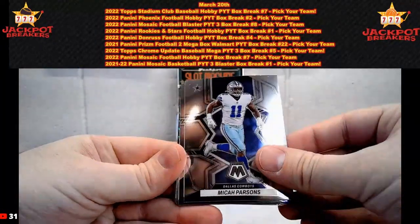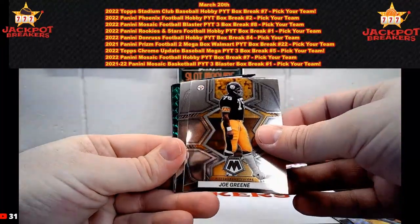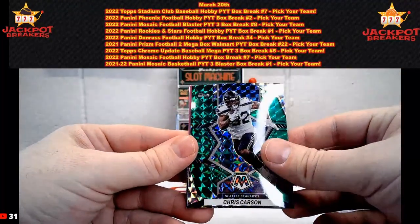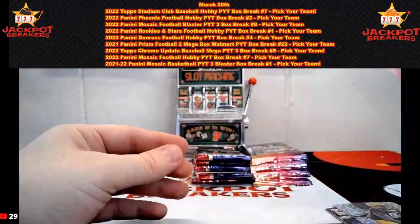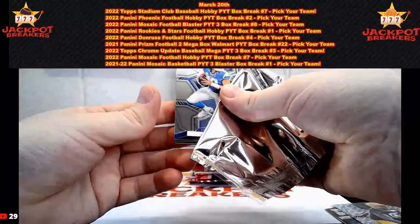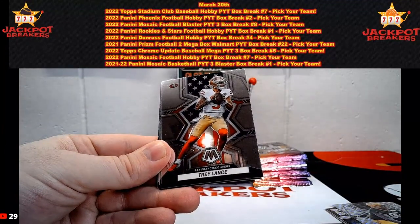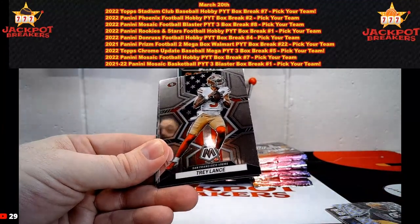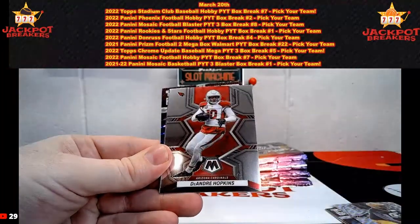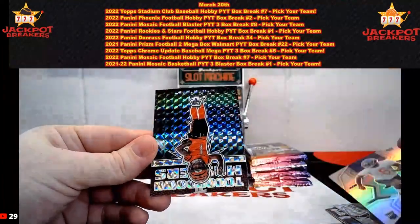Got the Micah Parsons, Lamar Jackson, Cooper Cup, Joe Green, Brian Cook, and the green Chris Carson. Quarter card — pack number one of box number two. There's Justin Herbert; let's see if we can go on that streak. Three boxes. There's Trey Lance on the National Pride, Corey Davis, DeAndre Hopkins, and a silver Kayvon Thibodeau rookie.